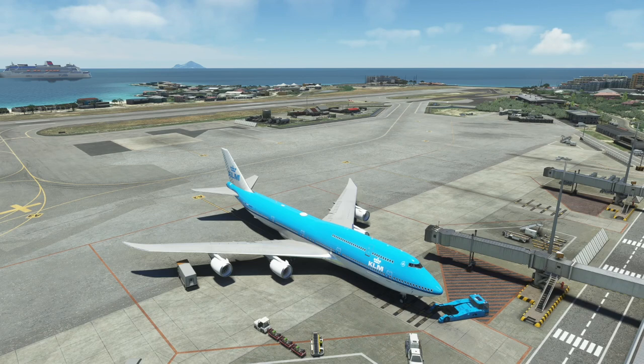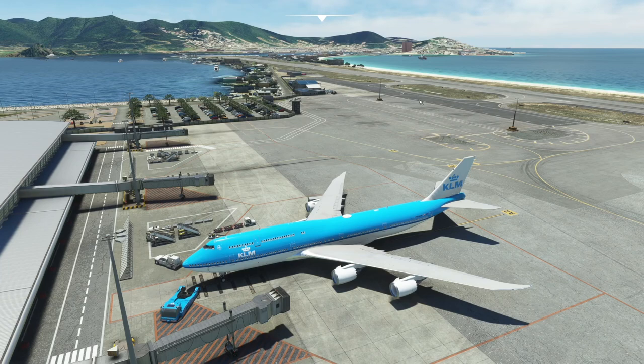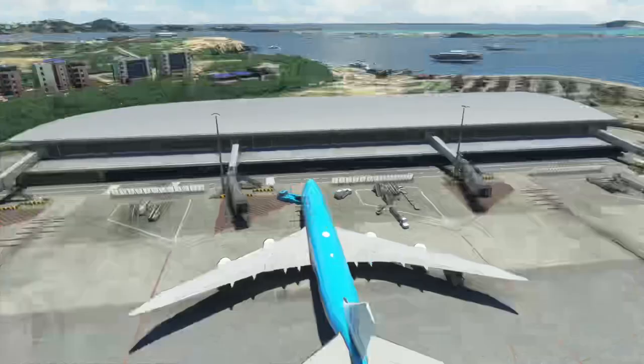It's about an hour and a half flight. St. Martin is famous for the beach right at the end of the runway where you can get blasted by jet blasts from aircraft that are taking off, or have aircraft do very low approaches over the runway threshold. The airport runway is about 7,500 feet long and then it has a big mountain at the end, which requires you to do a turn right after takeoff.